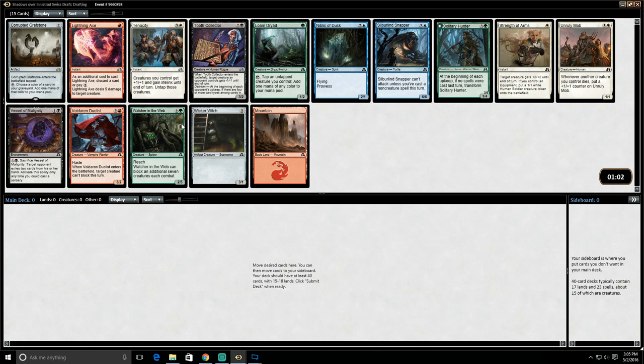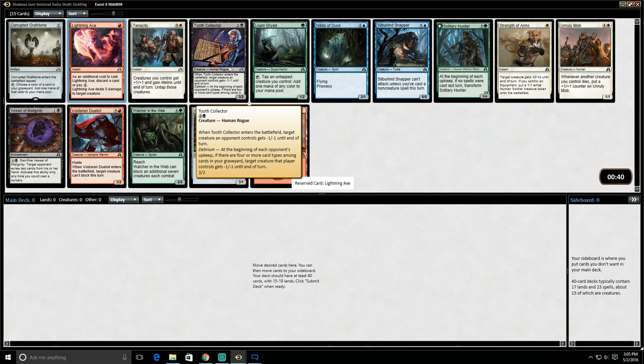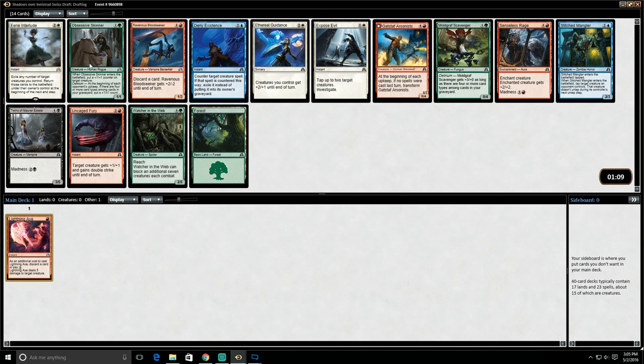Corrupted Grafstone is not really a rare we're interested in taking. Lightning Axe is very strong. We're likely to draft something like Red-Black Vampires if we do something like this. Anything that we can discard to Lightning Axe and get some value off of it would be pretty good. I have some other cards that are strong in this pack: Voldarian Duelist, Tooth Collector, Tenacity. Tenacity is pretty strong but it's not something I'd be happy first-picking. Tooth Collector is excellent, but I'm happy taking the Lightning Axe here. So let's go ahead and take that.